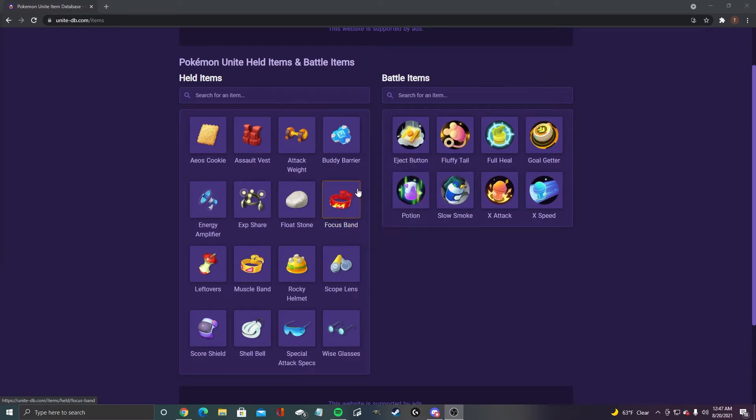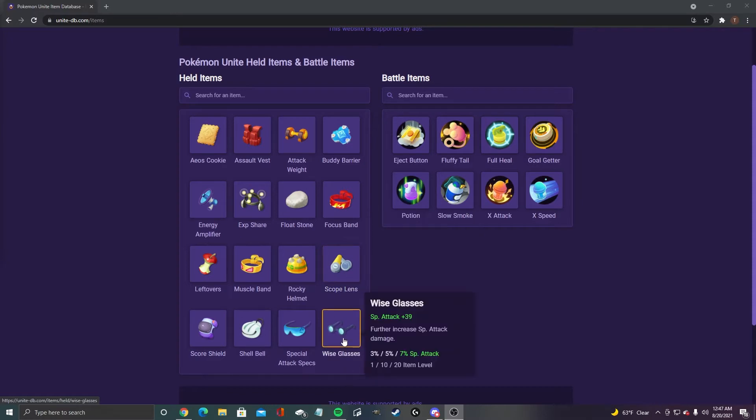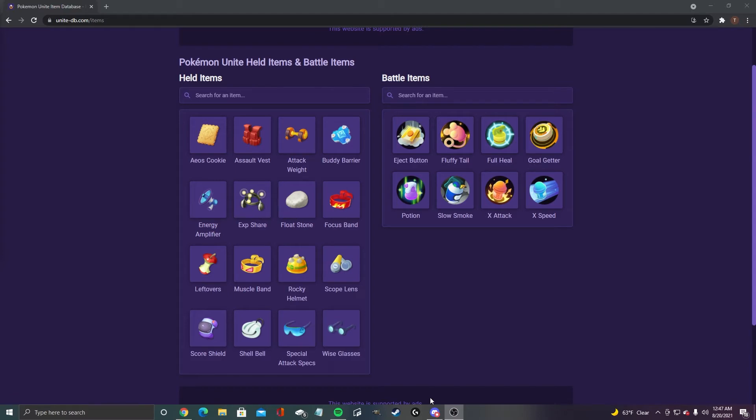Running third place for me: muscle band, score shield, scope lens, wise glasses, salt vest, and energy amplifier. Those are kind of the seven-ish items I would consider focusing on upgrading first.